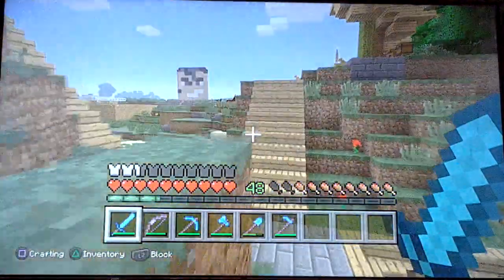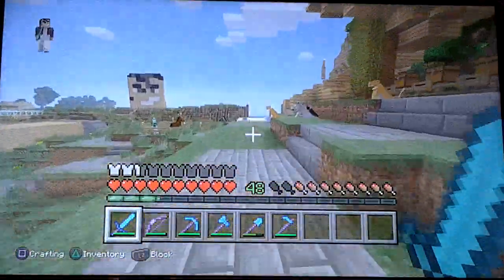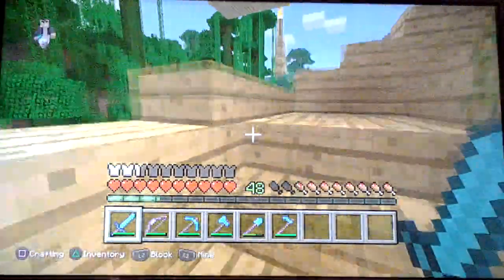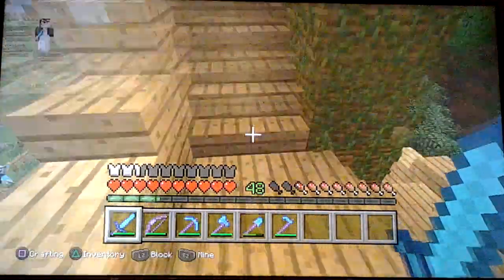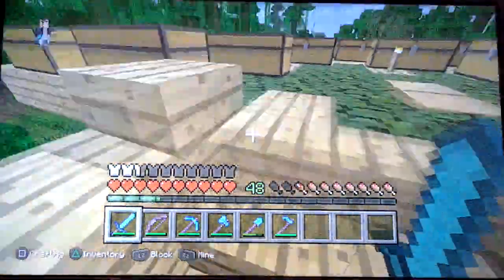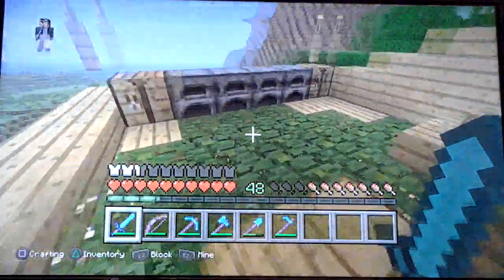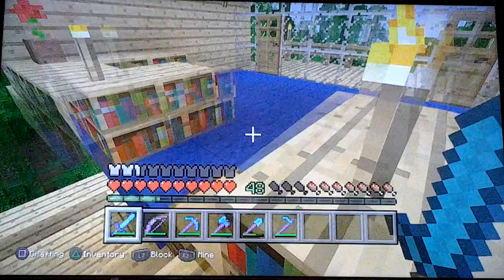Now let's jump. We forgot something to do. I forgot to tell you guys this - I upgraded the house with walls so I don't just fall down there pretty quick. As you can see here, it's all over the place. I did that, and all the torches and some.